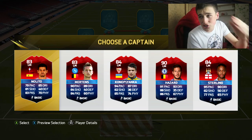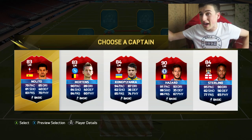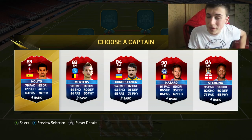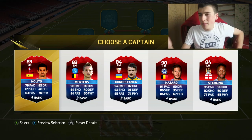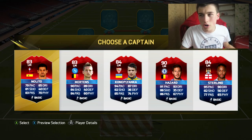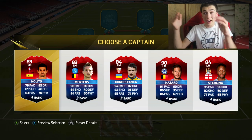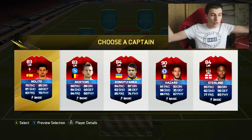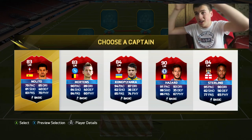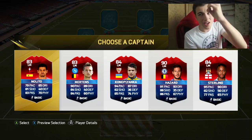For the third last position, we have Nalito, Mertens, Konopianka, Hazard, and Sterling. We all know FIFA is basically about overpowered players, and Konopianka is one of those players. I cannot say no to him — he is so overpowered in foot draft. His card is actually OP when you play with him, so Konopianka, you're in the team.